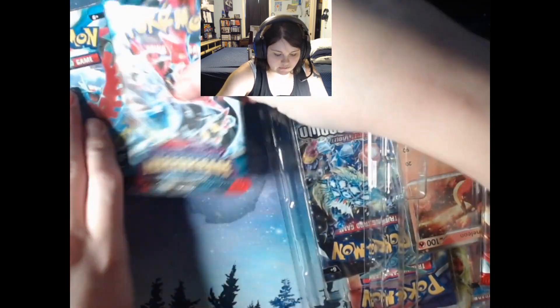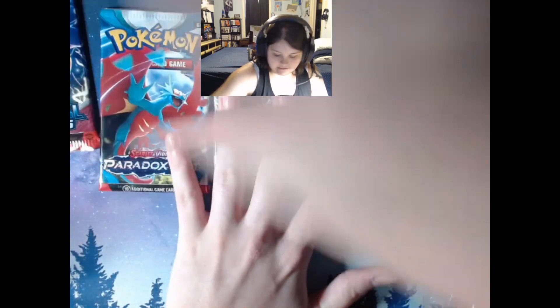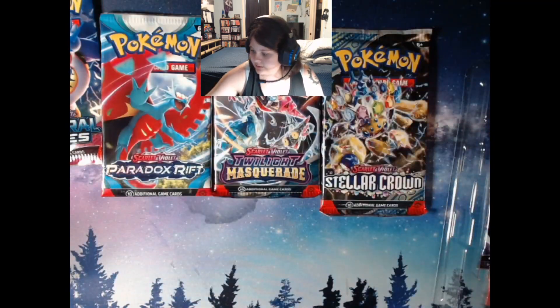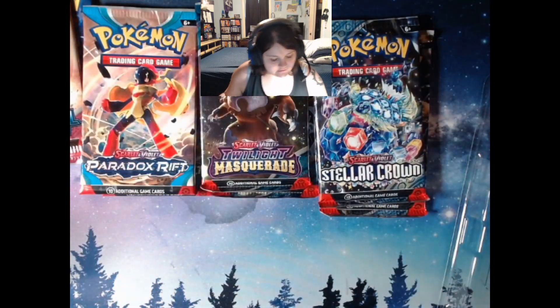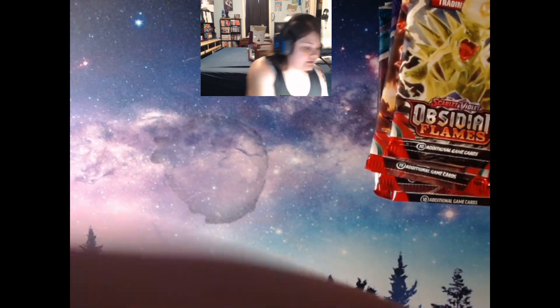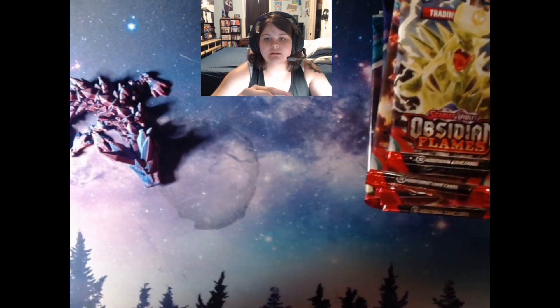All right, looks like we've got quite a spread. It's just like, hey, you remember every pack from Obsidian Flames onward? Here you go — and a Charmeleon too. Sweet, maybe I'll actually pull the Charizard EX. We've got Obsidian Flames, Temporal Forces, Paradox Rift, Twilight Masquerade, and Stellar Crown — two of each pack. We're gonna work our way from the earliest to the most recent.